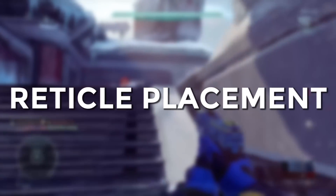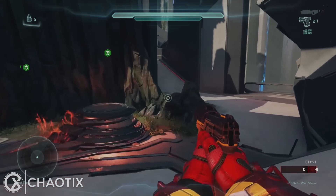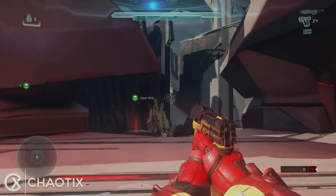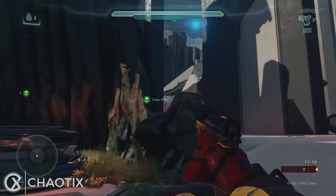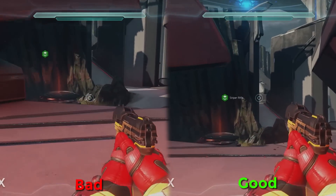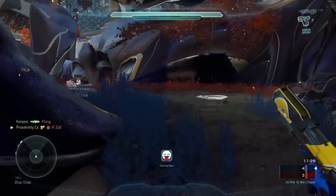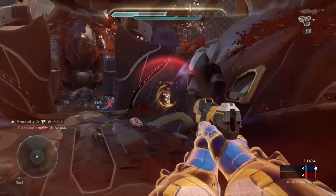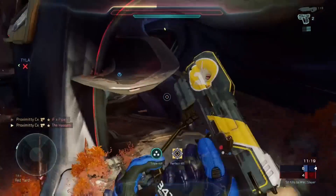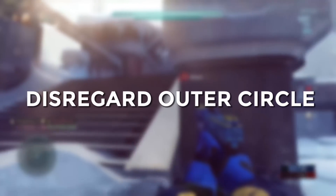My next tip is reticle placement. In Counter-Strike, for example, it's all about where you're looking at all times so you're prepared for an enemy to walk around a corner — this is the same idea. If you think somebody is in a certain area on the map, go ahead and have your reticle placed exactly where you think they're going to walk. This improves your first shot with your Magnum and gives you the first shot advantage in the gunfight, making the follow-up shots easier.